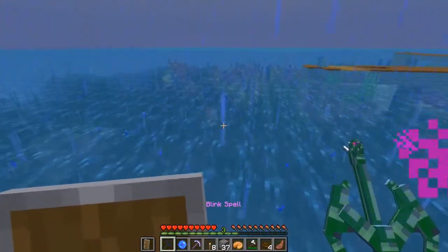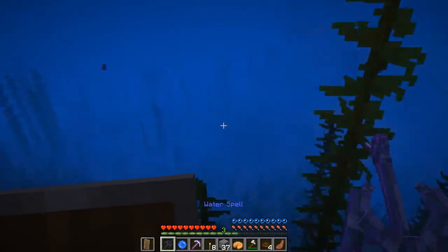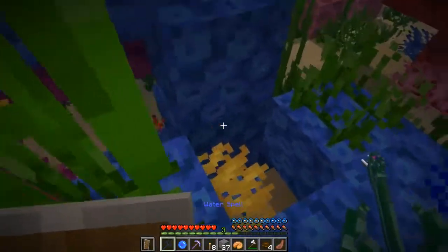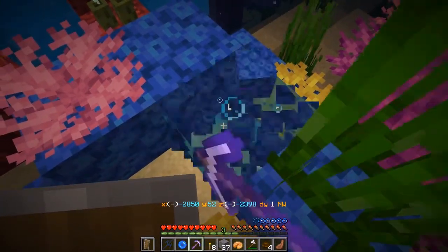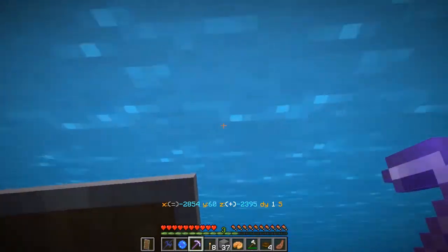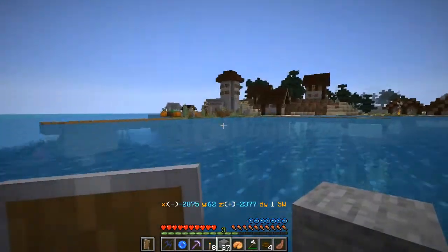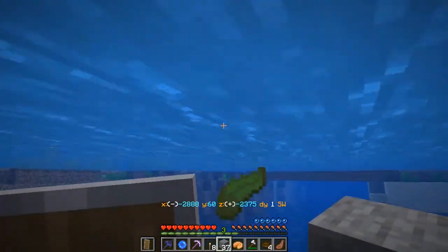I do see coral down there — is that coral? Yes, it is coral. I think it's the blue stuff that I need. I need three of these. I think you can only get this with silk touch. Yes! That should take care of part one. We also need some kelp. I'll grab a little bit more, just in case.